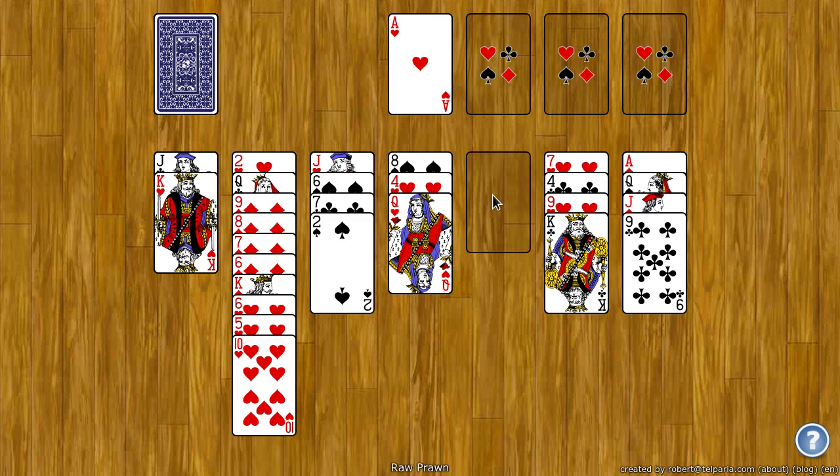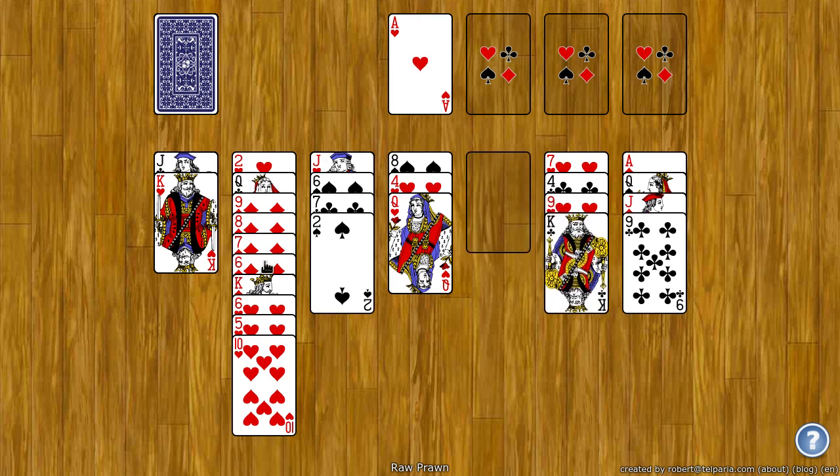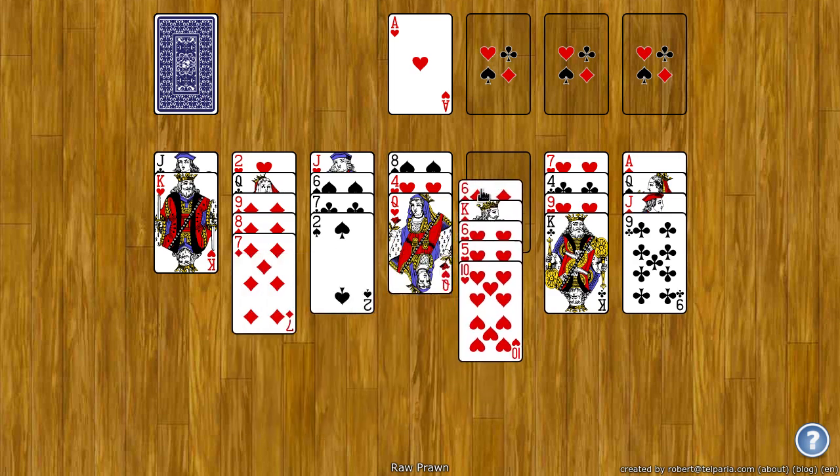An empty spot can be filled with any card or any group of cards. So I can put a King there if I want, or I can undo that and just grab this Six over here and stick it there.